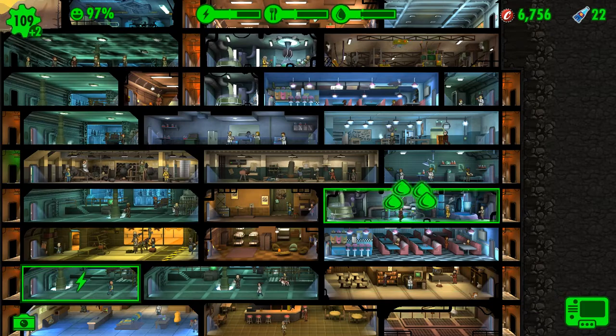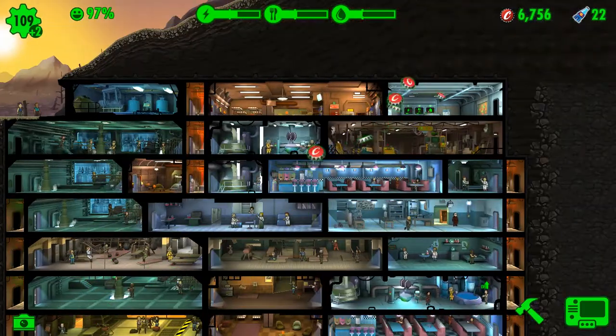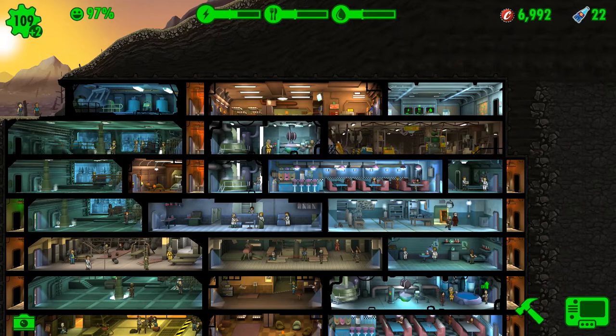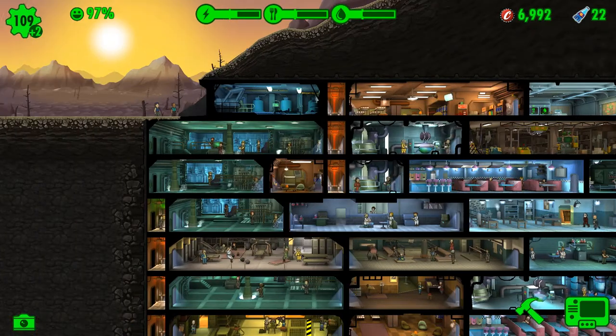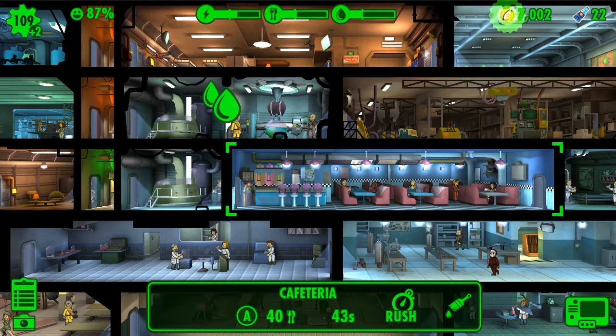Like resources — I'm getting low on water, need to put the water guy in the back. Where did I see that guy walking around? This guy — I'm gonna move him into here. This is the place he needs to be in, where he is most beneficial.